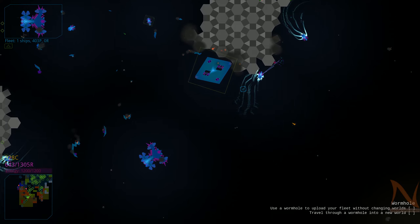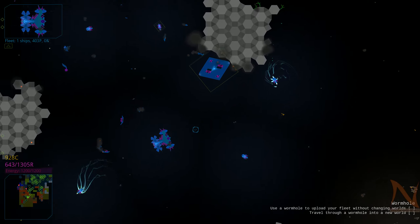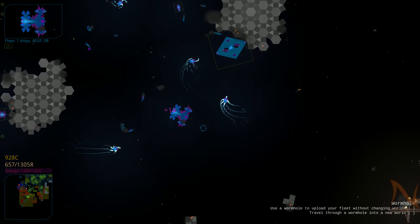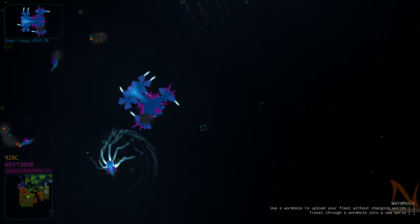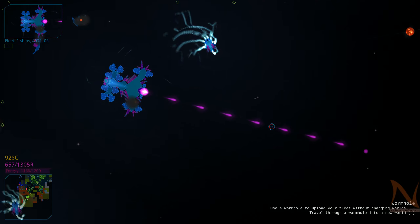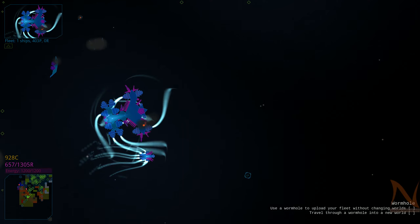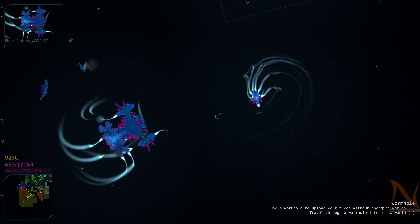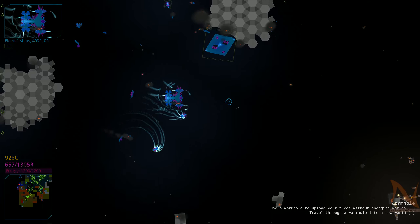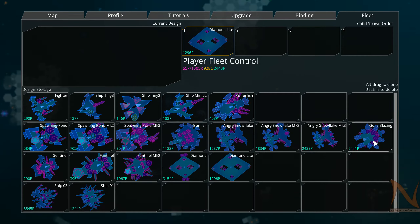Hello, Nader here, welcome back to Reassembly. Last episode I mentioned something about changing the ship design, and before I started recording I played around with our current ship design. What we now have is a lot of missiles and one very puny lonely gun turret, and navigation is a bit weird. The ship has a habit of getting stuck sometimes because all the engines are at the back.